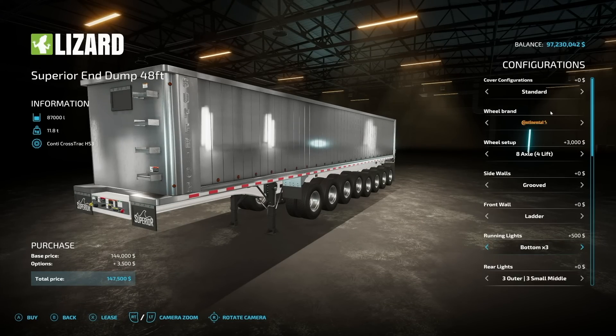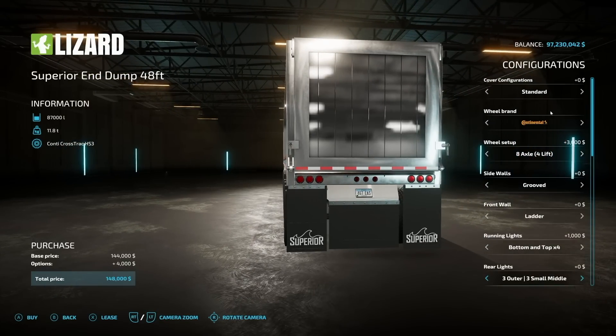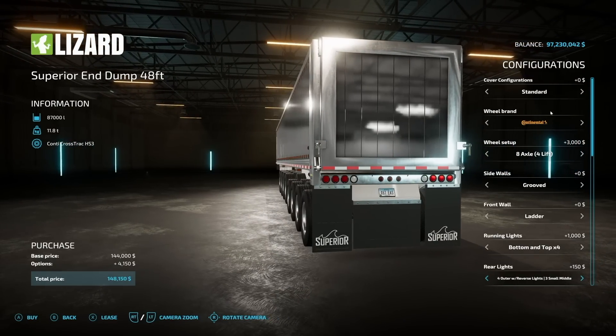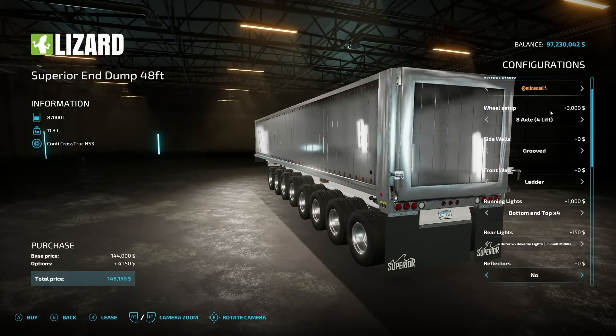Running lights — we have the bottom default, then we can add more and more, and then the top as well with more and more. I really like the bottom and top x4 — there's just so many lights. For rear lights, we can set up what style of tail lights you like, whether you want reverse lights or anything like that. This is my go-to but you can use whatever you like.